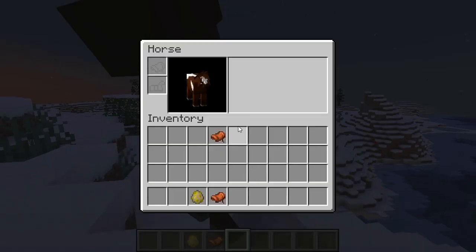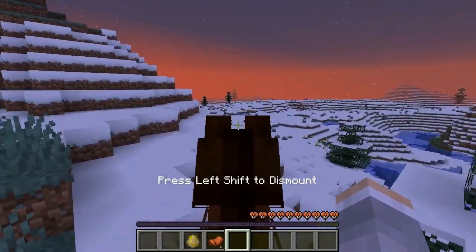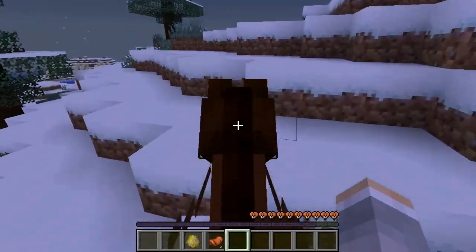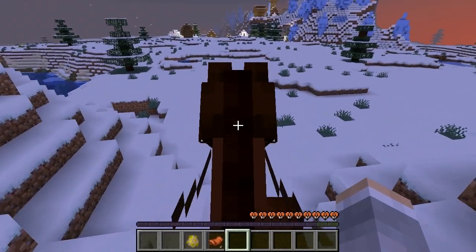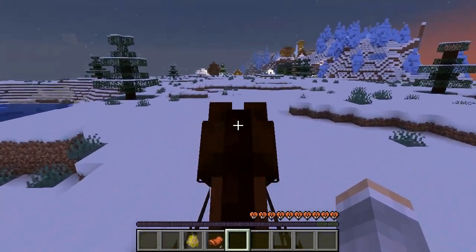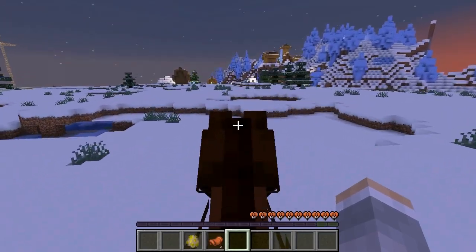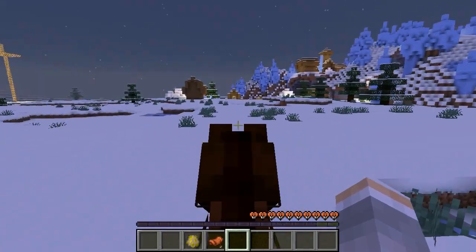See how simple that is? It's easy. So those are the two ways to do it. You either hold down your sneak or crouch and click on the horse to bring out the inventory, or while you're riding it, hit E to bring up your inventory and pull it out from there. Those are the two ways, and it is pretty simple.